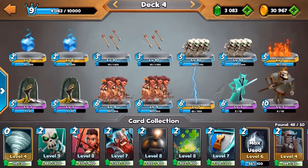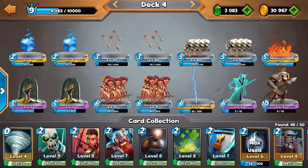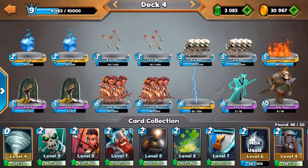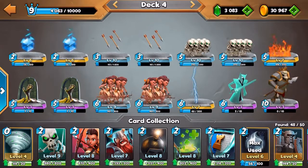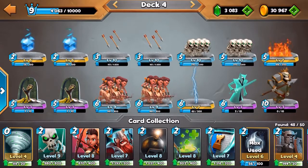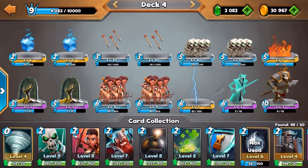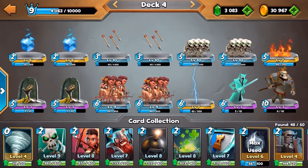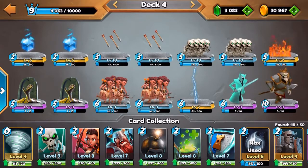I use the Archer Tribe as spell bait. The perfect counter for that is Arrows. So when I play Skeleton Swarm or Archer Tribe, my opponent uses Arrows, then I use Resurrection. Most players don't really have that many defensive spells — they might have one Arrow, one Inferno, and some splash damage. So you can continuously get a lot of troops out and your opponent really can't keep up with that.